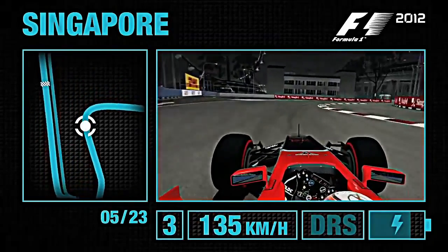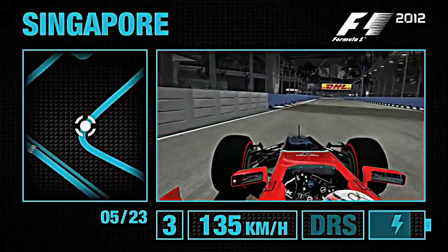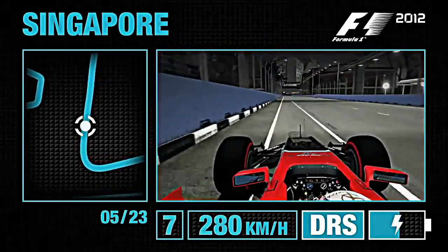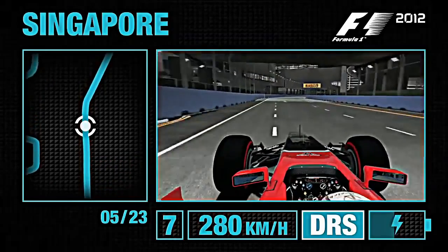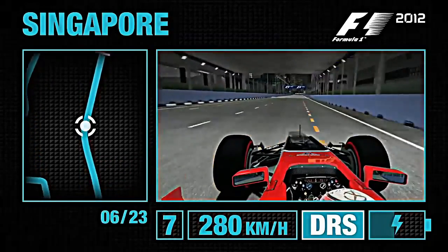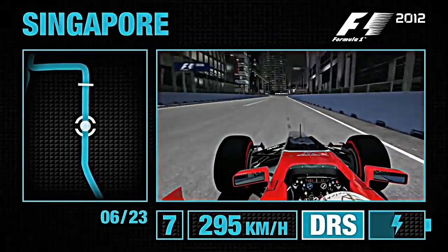Over to the left-hand side now, bring it over as close as you can to the kerb to open up Turn 5 as much as possible. Use all of the kerb, get as close as you dare to that wall, before the longest straight on the circuit and a great chance to overtake cars in towards Turn 7.